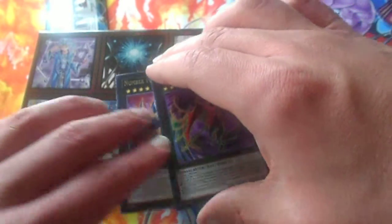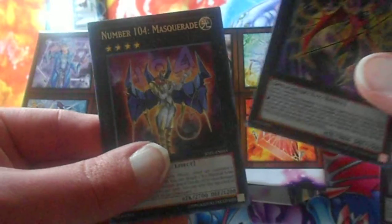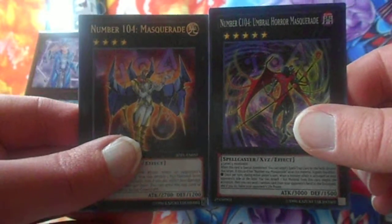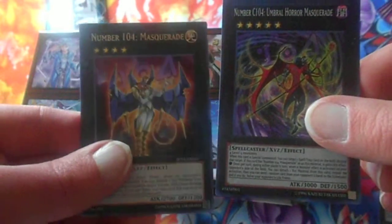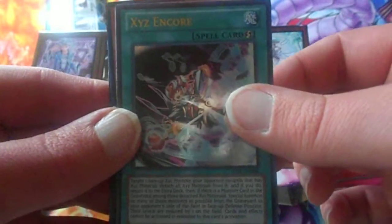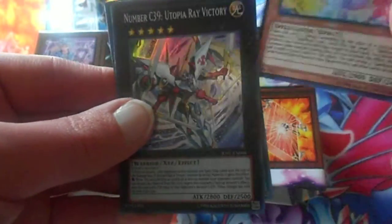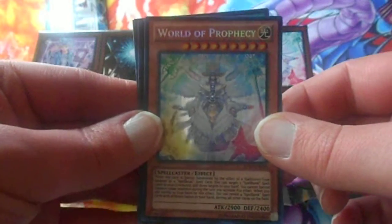And then of course you just saw me pull Number C-104, Umbral Horror Masquerade. And I also have Number 104 Masquerade as a rare. We also have some cool pulls here: Xyz Encore, Number C-39 Utopia Ray Victory, along with the secret rare, World of Prophecy.